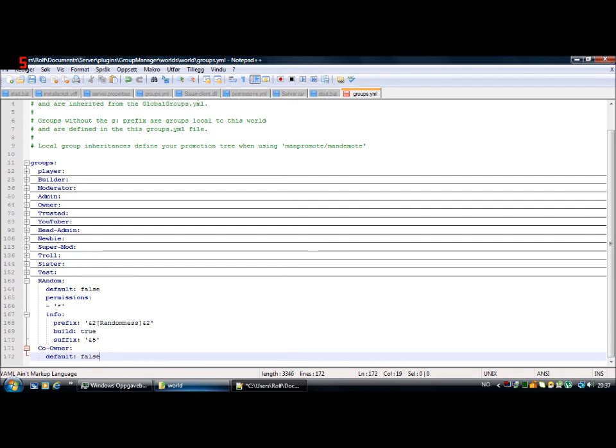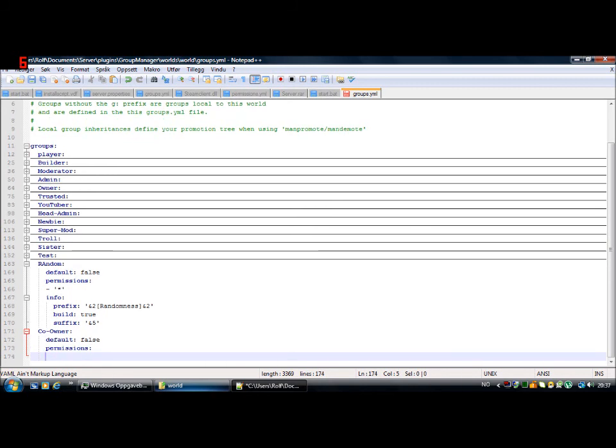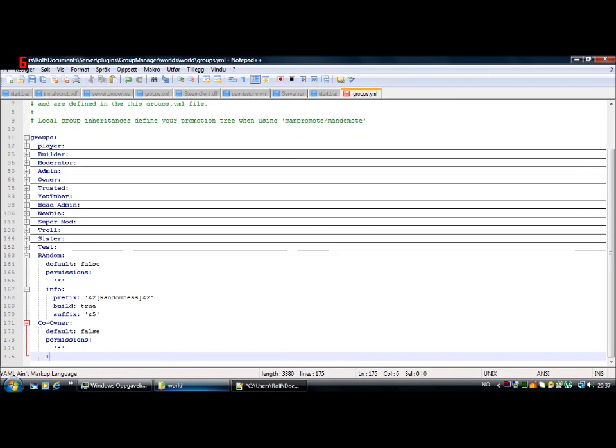Because if default is true, you have that rank when you join the server. You don't want someone to join the server and be a KO Owner — just random people having it. Permissions: the KO Owner is an owner rank, so I'll give them every command on the server. Just do this wildcard permission and now they have every command that exists on your server.